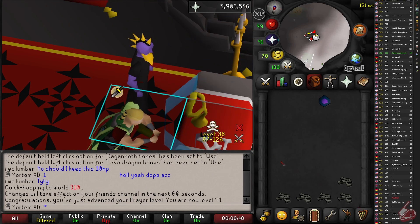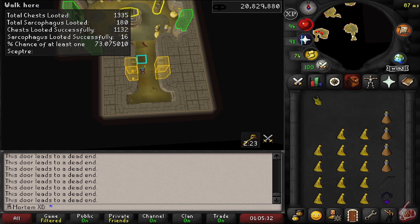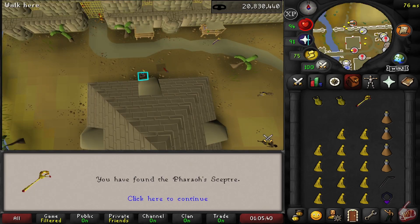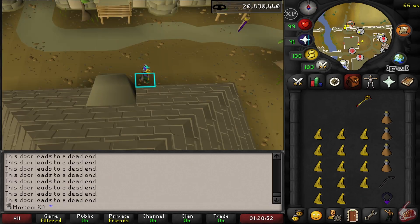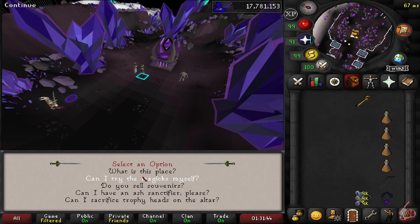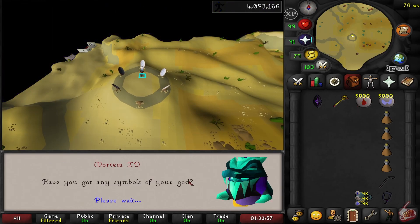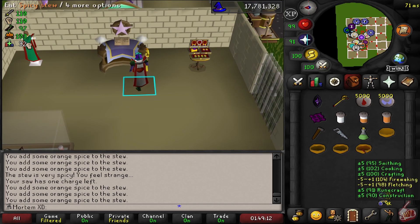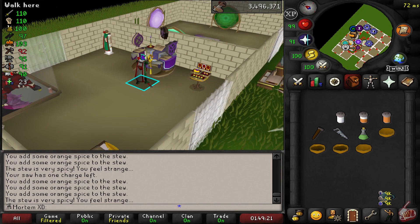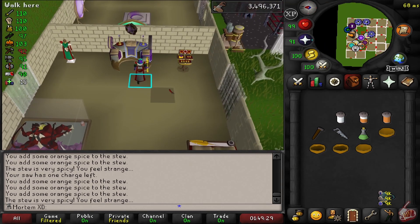91 prayer coming in. Humble GZ from the boys. We got it — let's go make this altar. Nice, boys — we got her upgraded.